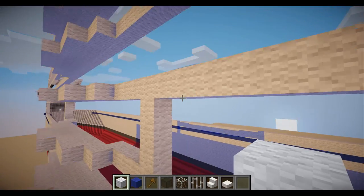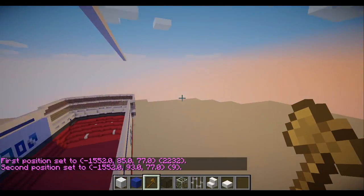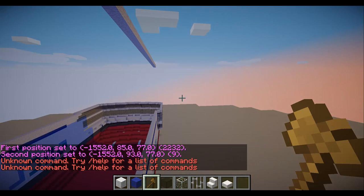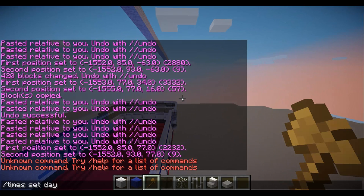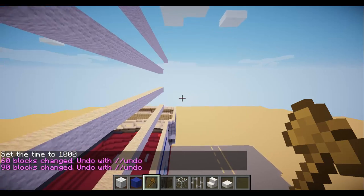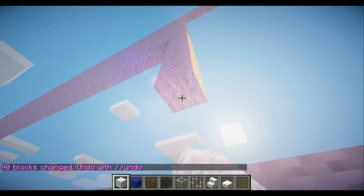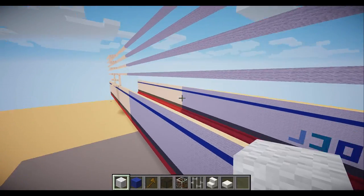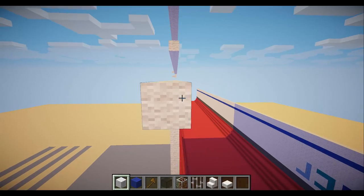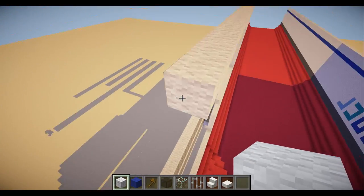We'll do the same thing on the other side with our lifeboat stations and continue it — that's three blocks, one two three. The lifeboat stations will continue down the ship all the way back to the stern. Now let's go ahead and make the stern. With this ship I'm going to do more of a square stern, so it goes with our squarish hull.